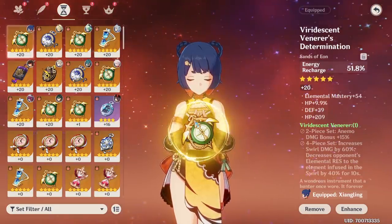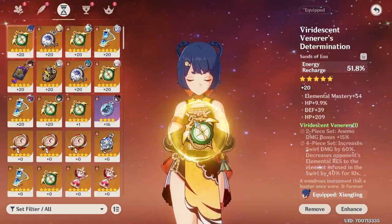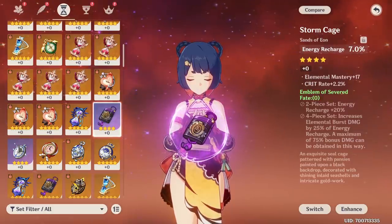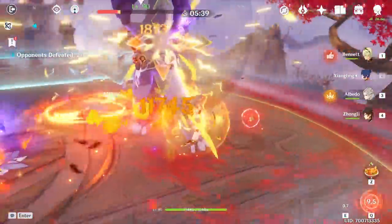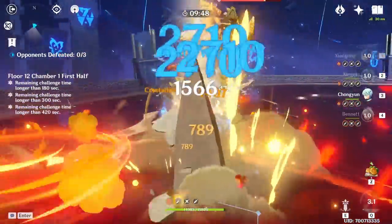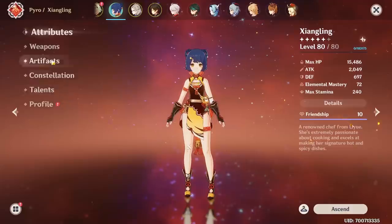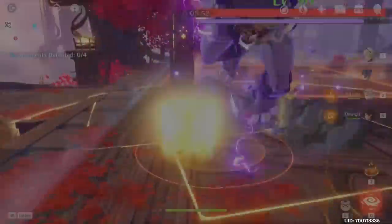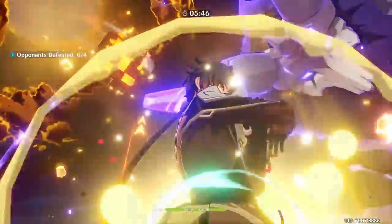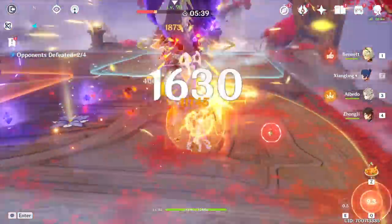From the testing that was done, it's also recommended to obtain a Sands with energy recharge, especially if you're going to be running her as the sole pyro damage dealer in the team — not only will you have an easier time generating energy, but up to 25% of energy recharge also gets converted to extra burst damage, so you're basically hitting 2 birds with 1 stone. You charge up the burst faster and you're also hitting for more damage with it. Keep in mind that Crimson Witch is still the preferred set if you heavily rely on vaporize damage together with Xingqiu or other hydro supports, but other than that, the Emblem set in a vacuum is a direct upgrade from Crimson Witch — and there aren't that many characters who can use Crimson Witch while the Emblem of Severed Fate has wide variety of uses, especially with its awesome 2-set bonus that you can move around so easily.